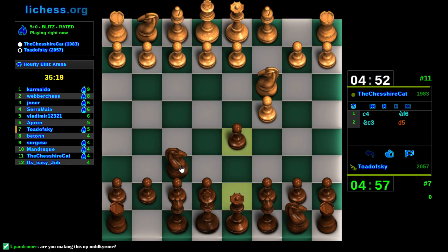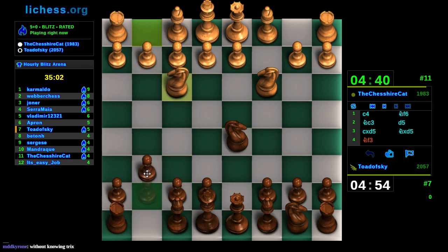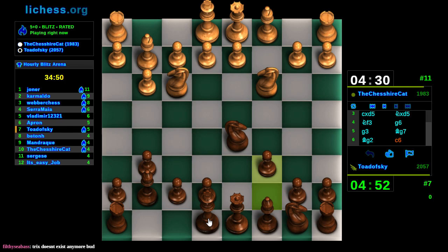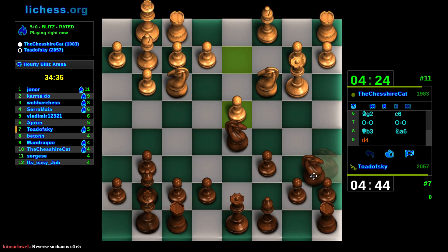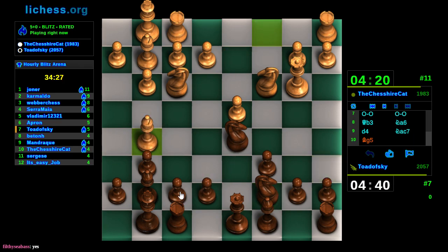Are we seeing a Grunfeld? It's not quite a Grunfeld. Are we seeing a reverse Sicilian? Yeah, I think so. We'll support this. Now we've transposed into some kind of... it's not a Slav because he hasn't played D4. My opponent's 1983 so he might know what he's doing. We're going to see E4? I haven't moved my E pawn, so it's not a Sicilian at all. Shows where my mind is at.